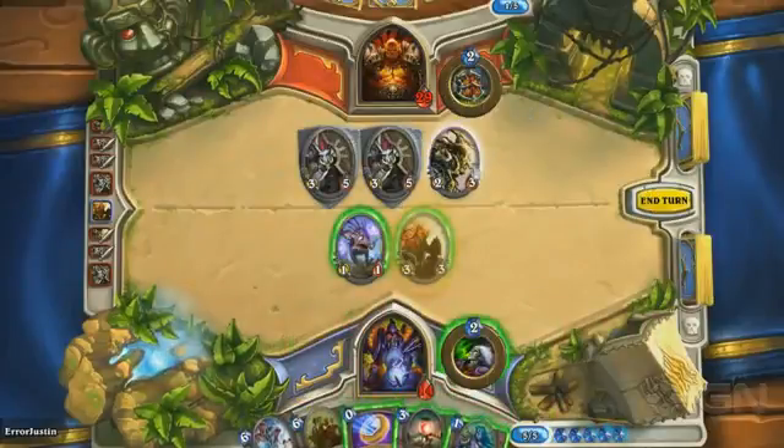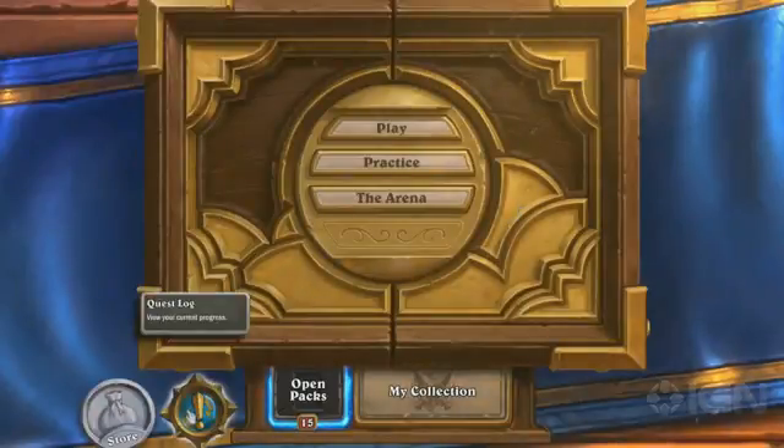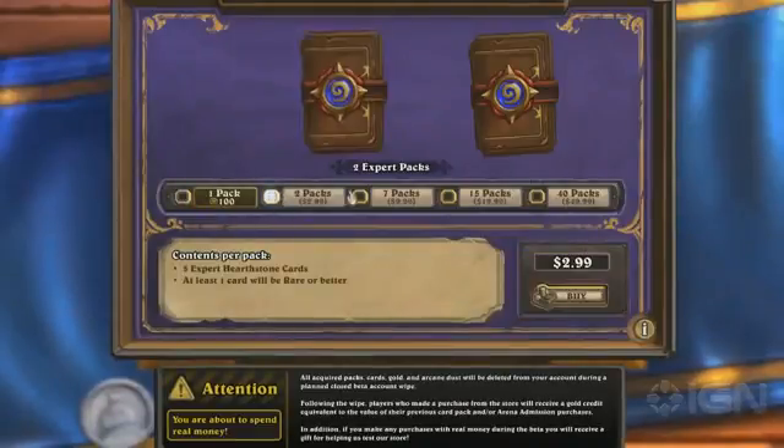This is basically how the matches go. Back here on the title screen, there's a couple of different things you can look at. There are daily quests — I'll earn 40 gold if I win two games as the Hunter. They'll stack up for three days. So it's like here's one quest, here's another quest. That gives you something to work toward if you're just trying to earn a little bit of gold. In the store you can buy packs of cards — you can buy them with the gold you're earning from quests, or you can buy them with real money.